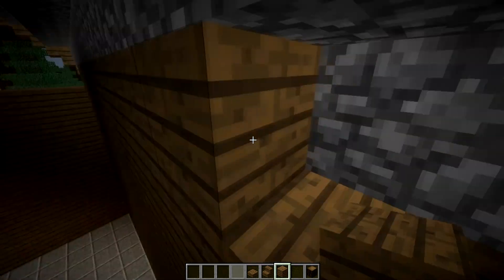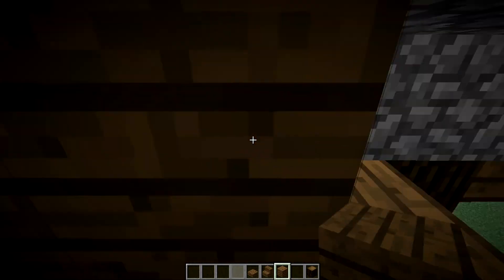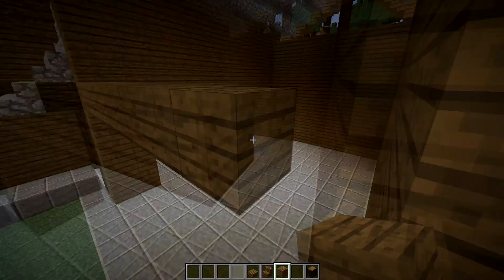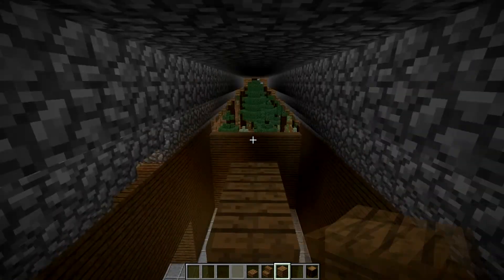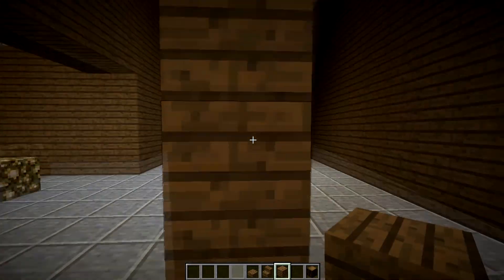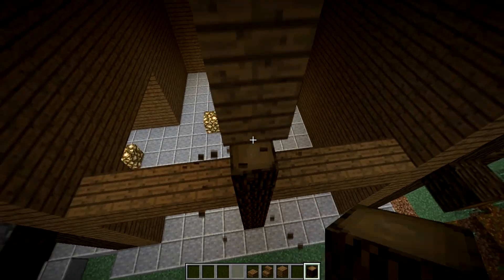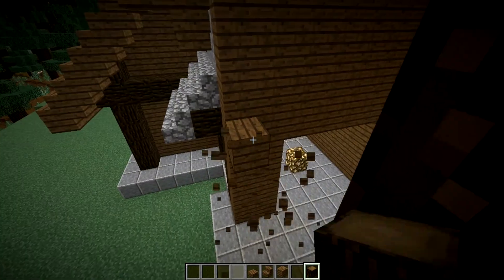We gotta do that and then do it for this side right there. Now what I was thinking for a design is we go from here, straight across and then up like that — if I can even place down the block correctly — and then we go down here. You know what, we should do that in spruce wood. There we go, I think that'll look better.